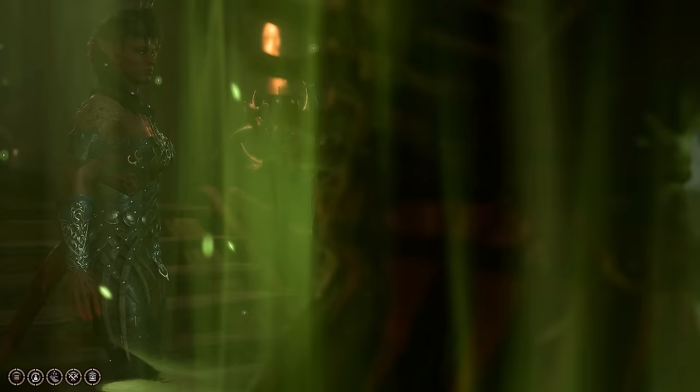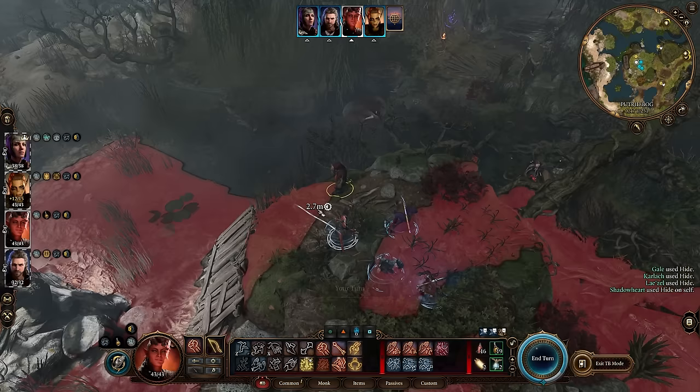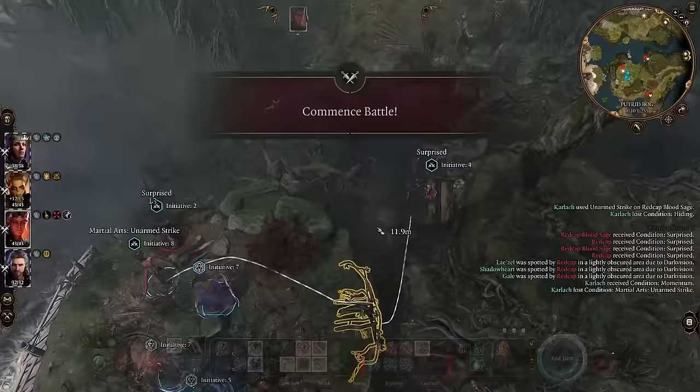Time to deal with the hag, for which I'd strongly advise you to wait until you have both Volo's Eye and at least level 5. You can surprise attack all four Redcaps right here, right now, so they won't run up behind you later if you get on Ethel's bad side.